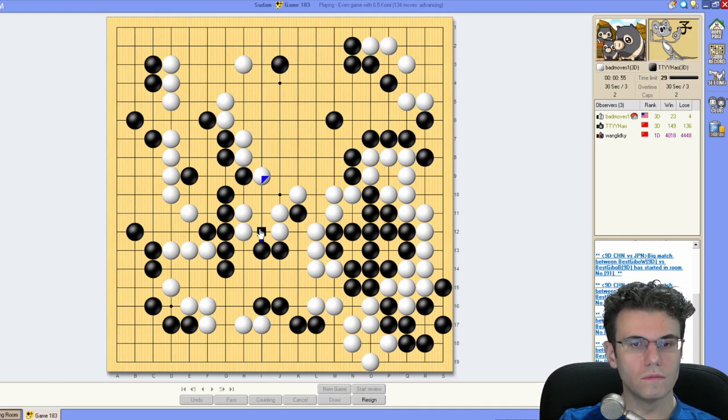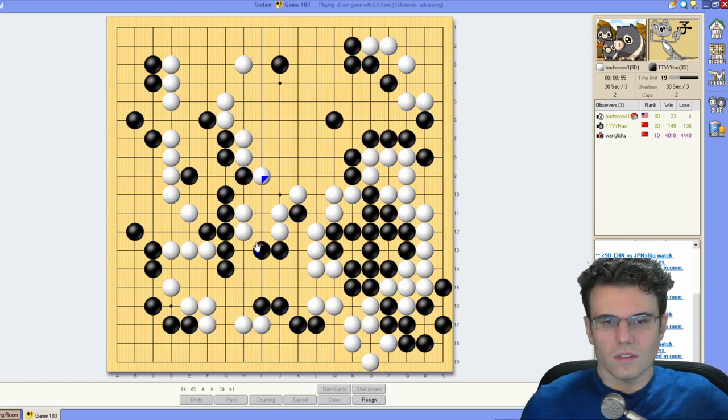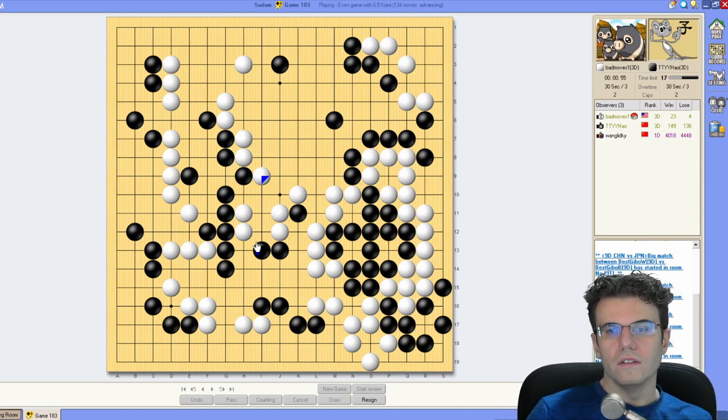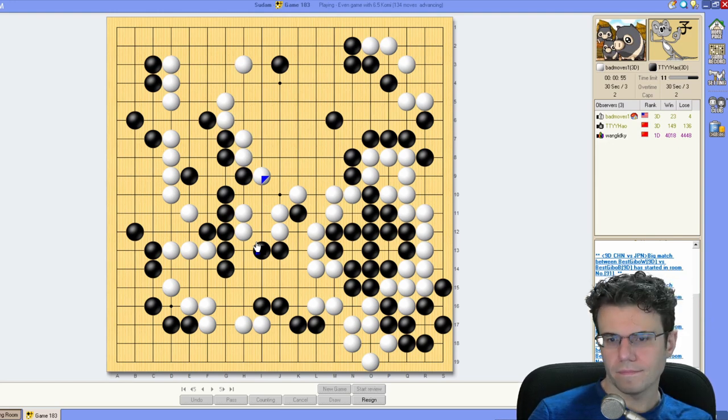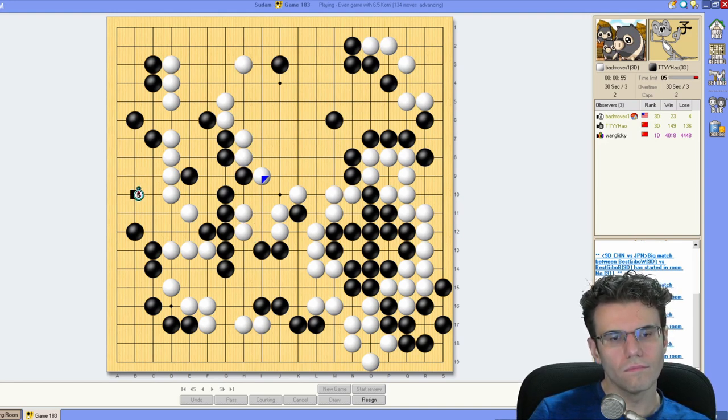I'm building a second wall — not as solid as the first. He's just looking for eyes — this is just getting a dragon to live. Nine, eight, seven, six, five, four, three, two, one, zero.